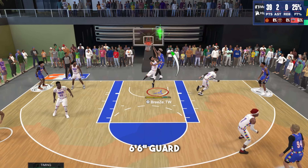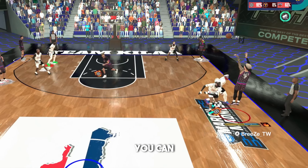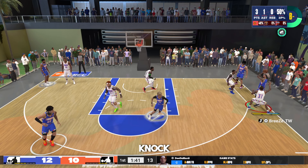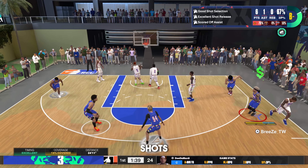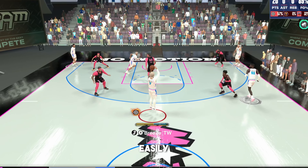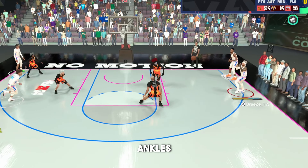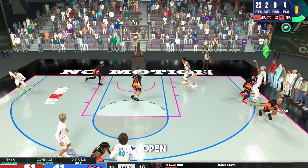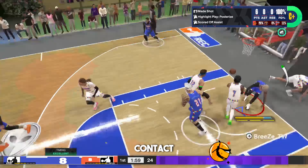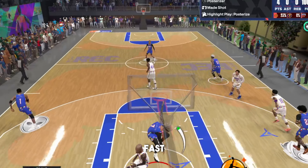I found the best 6'6 guard build in NBA 2K24. With this build, you can do it all. You can shoot and knock down shots from half court, consistently knock down yellow contested shots over your defender, get all the best dribble moves in the game to easily get open for wide open shots, break ankles off ball for easy catch and shoot opportunities, and get elite contact dunks to dominate in the five-out and on the fast break.